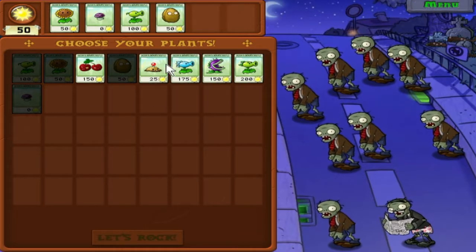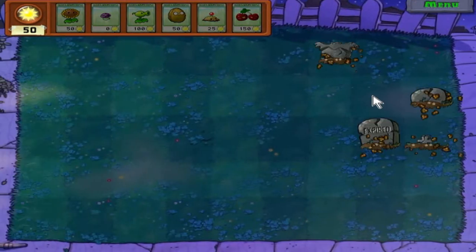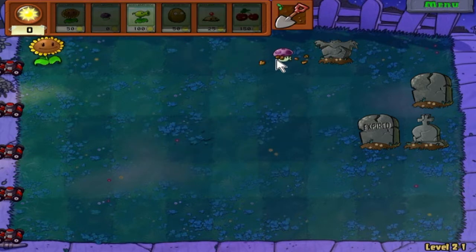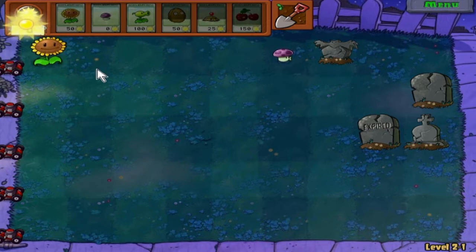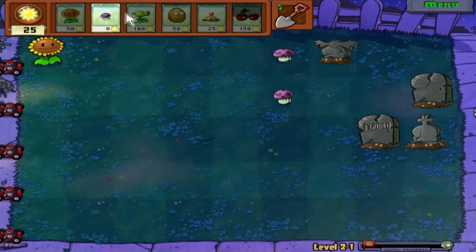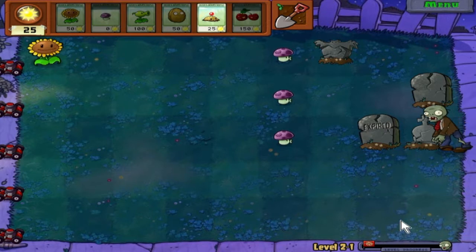There are gravestones and graveyard things - we'll get into all that a bit later. These are the tombstones. What's about the tombstones is that you can't plant anything on them, and every time the wave resets, a zombie will pop out of that tombstone. You gotta worry about them - they're annoying. But you will be getting a plant that gets rid of these gravestones for a price, so we'll get there.